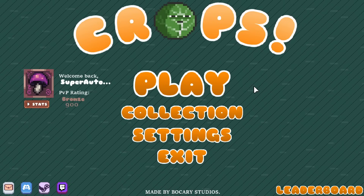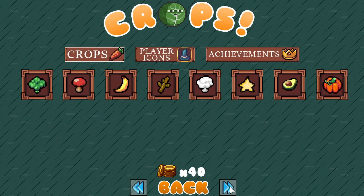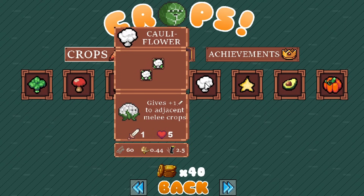What's up everyone, Sag here playing some more Crops again today. There was a little update that came out which I was waiting for quite a bit. They actually added some new plants. We've got cauliflower, which gives plus one damage to adjacent melee crops. We can now see range, attack speed, and movement speed listed - that's very nice to see.